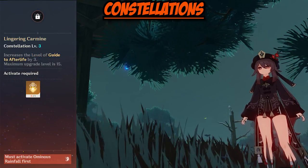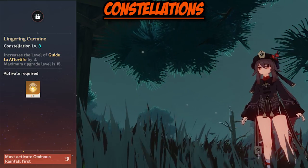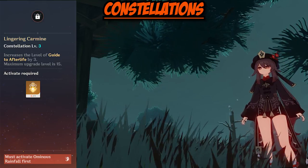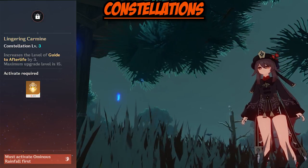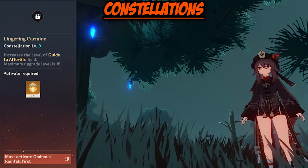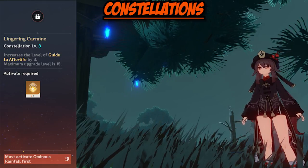Moving on, we have Constellation 3, Lingering Carmine. It increases the level of Guide to Afterlife by 3. This constellation is honestly THE stopping point if you like Hu Tao and you're willing to pull for her as your new main. Since it directly improves her bread-and-butter skill Guide to Afterlife, it's arguably the best stopping point if you're main DPSing with Hu Tao.